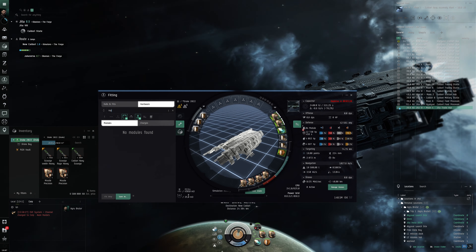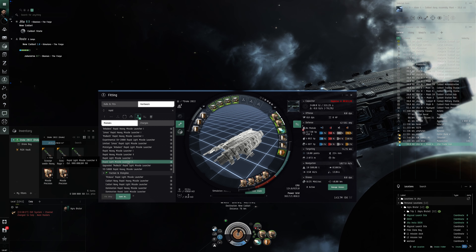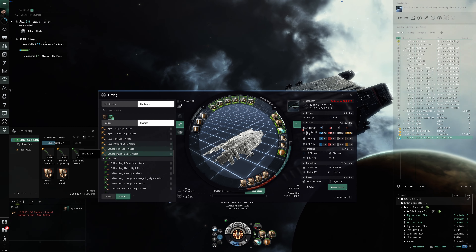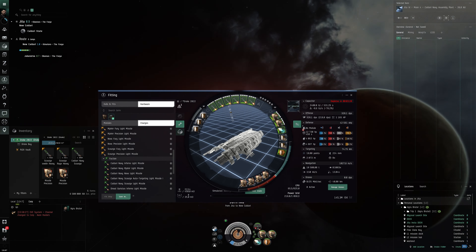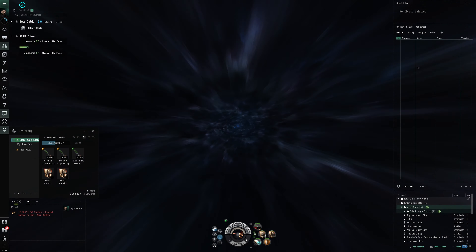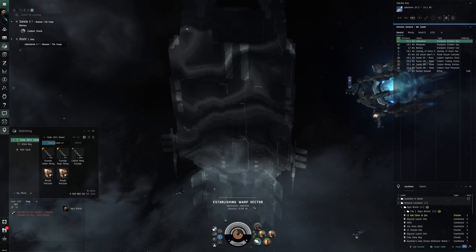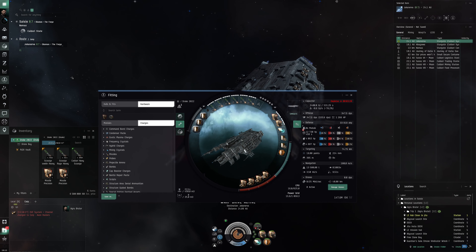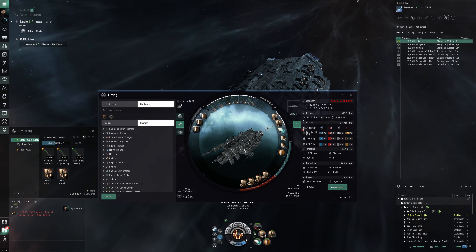I'm curious how rapid light missiles would compare — they have 47 kilometer range which is nice, but the DPS is really bad. I'm very curious how these L3 missions are going to go — will they be really annoying or very smooth? With the Drake we've got decent speed at one kilometer per second, which is actually quite good.